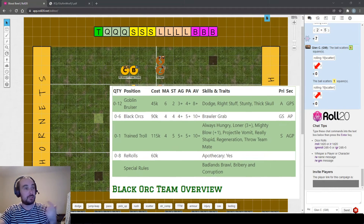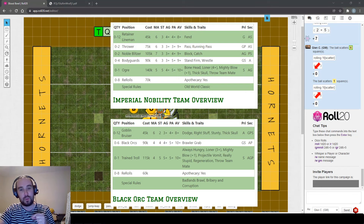All of those elements add up to making the Black Orc team probably the most effective fouling team in the game, and it's well worth making the most of that. So that's both box set teams covered - if you were watching just for those two, you should have everything you need to play your first game. Go get those first games in and see how you do.